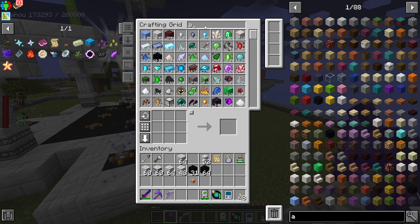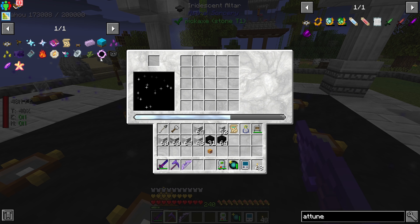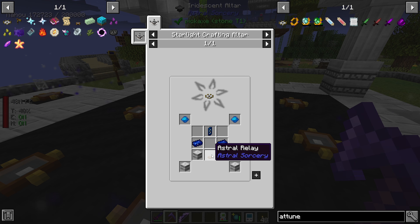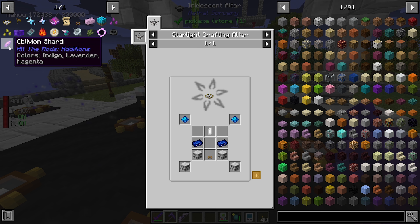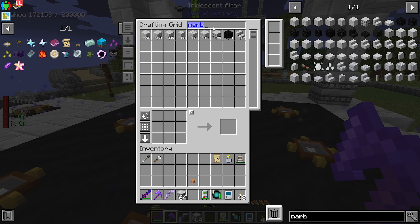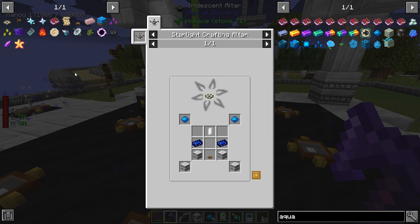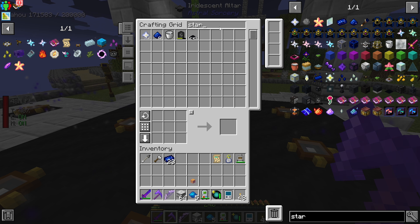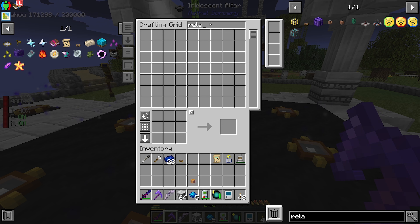So now we actually need to make the Attunement Altar itself. In order to do this, we need any kind of rock crystal, some star metal, a relay - luckily we had another relay. We need aquamarines, some star metal, relays, and a rock crystal.